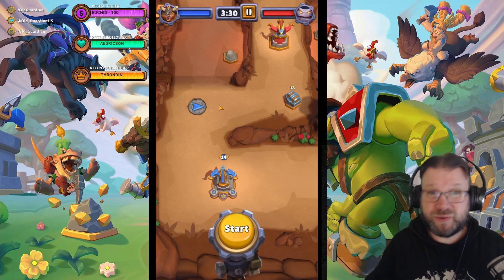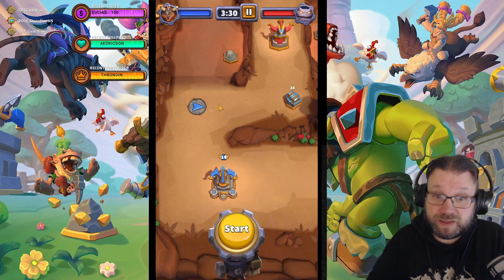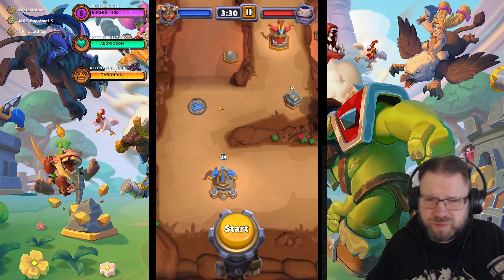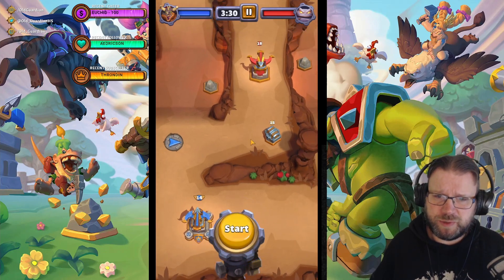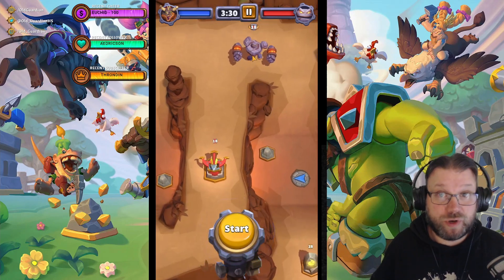So the first thing you want to do is counter those earth elementals. Use something with elemental damage or otherwise really high damage output, so you can chew through all of that health. There's a tower here in the middle with a chest, so you want to take this tower, have control over this chest, and then you have access to Rockalim.